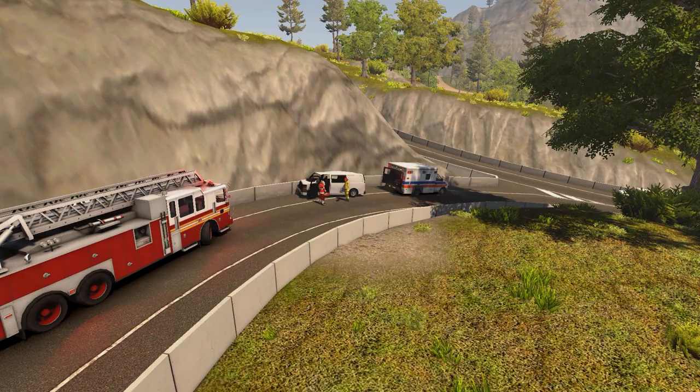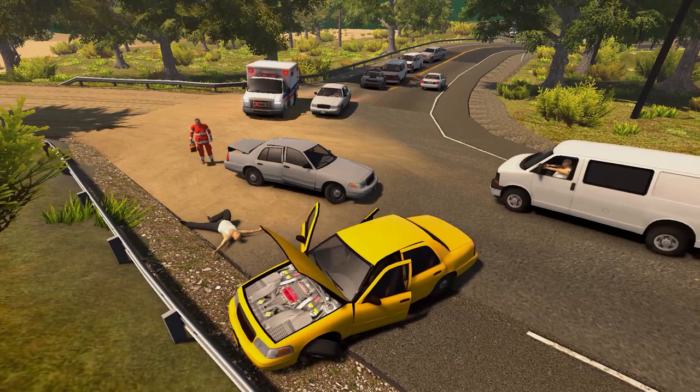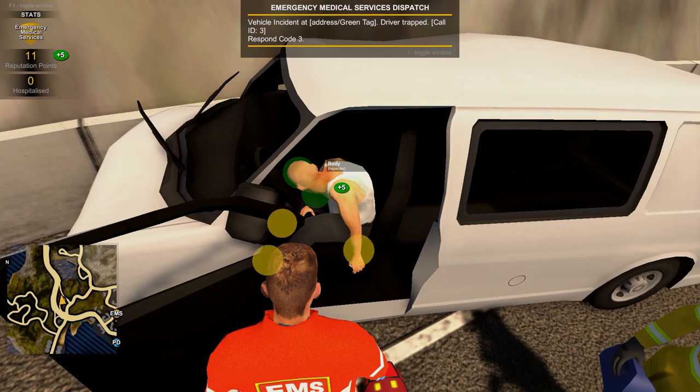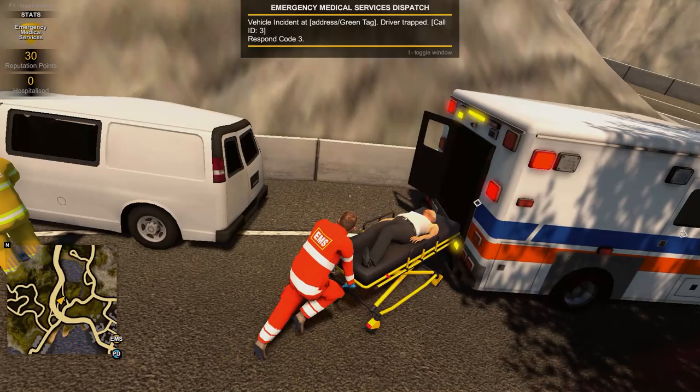The EMS department contains two missions. One will see you respond to a trapped civilian in collaboration with the fire department, and a second mission involves a vehicle collision where one of the drivers has been thrown from the driver's seat. In both cases, as an EMS, you must inspect the bodies with the med bag and bring them back to the hospital using the stretcher and the ambulance.